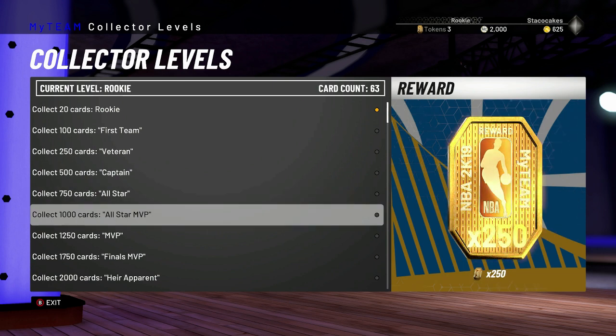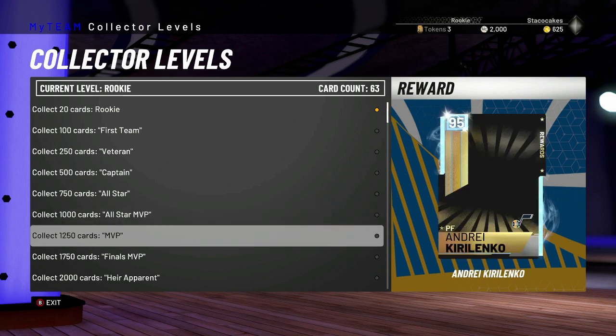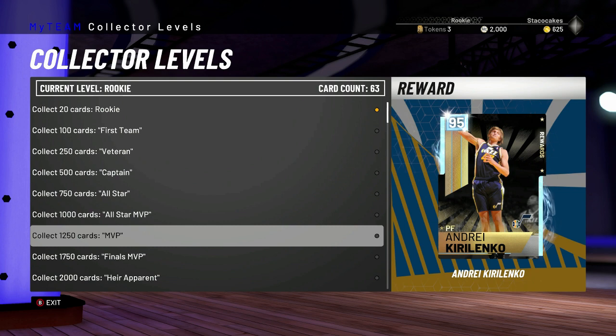250 tokens for All-Star MVP — you need to collect 1,000 cards. Andrzej Karolenko, 95 overall. Defense on him is going to be really, really good, surely. Very nice. You need to get 1,250 cards to get him.